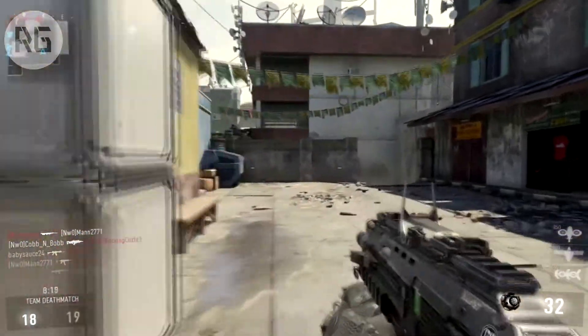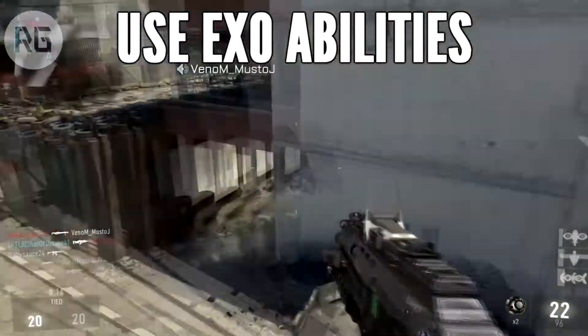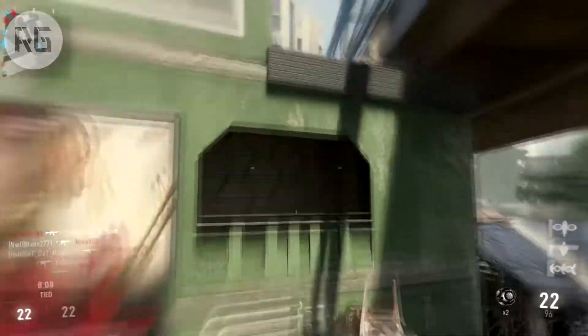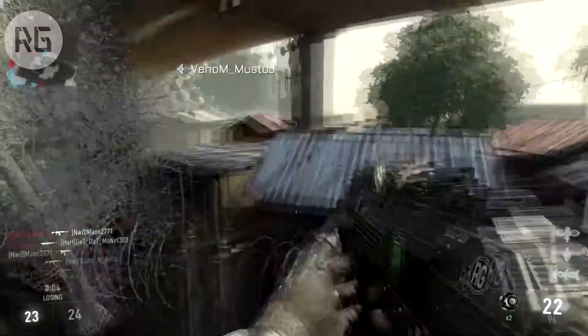The first tip I wanted to give you guys is: use your exosuit. Use the abilities — dodge, side dodge, back dodge, forward dodge, whatever you gotta do. Just make sure you use those exo abilities. They really help you out a lot. They can help you get away from gunfights, and they can help you get into gunfights.